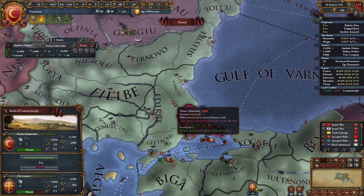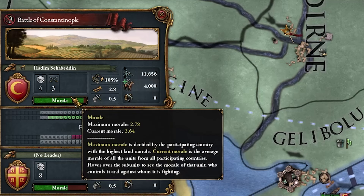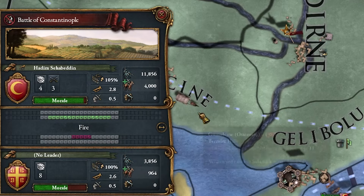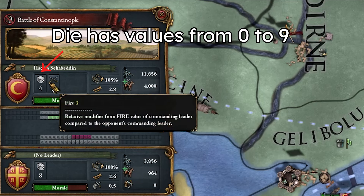Let's look at how battles work. This is morale — morale is kind of like a health bar. If someone reaches 0 morale, they lose the battle. Battles in this game are somewhat random.